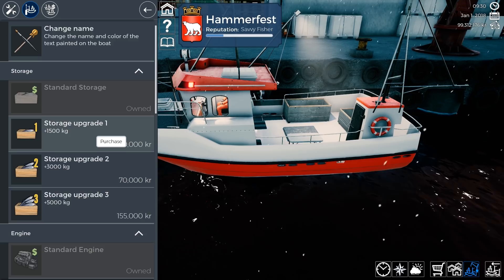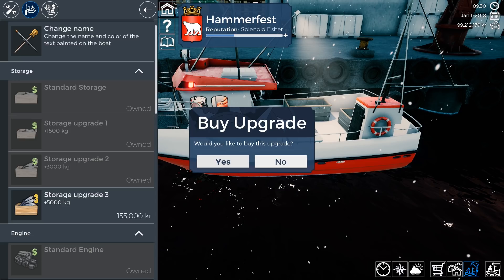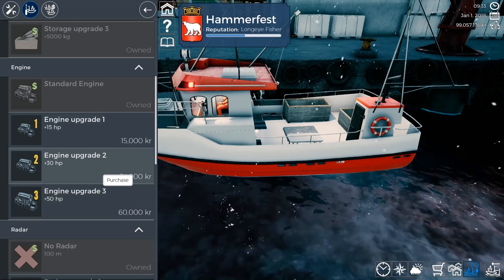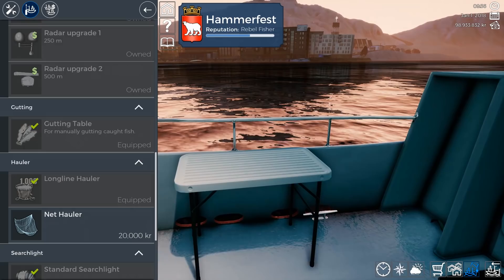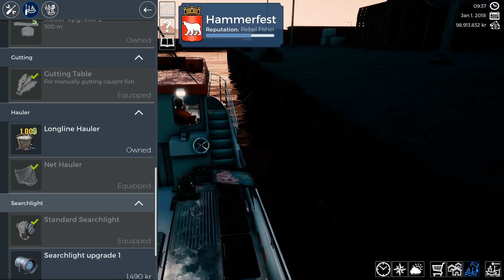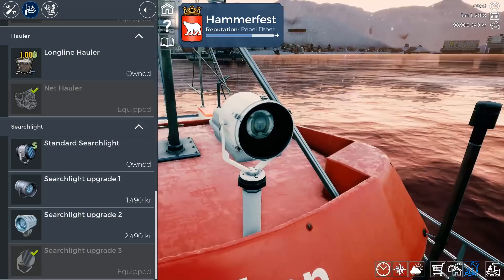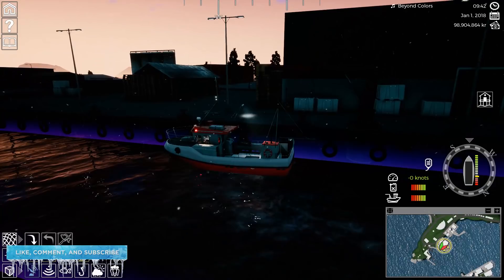Now let's go over the upgrades on the Siarcan. We can put storage upgrades of plus 1.5 ton, plus 9 ton additional. Then we can add a 15, 30, or 50 horsepower engine upgrade. There's a radar upgrade to 100, 250, or 500 meters. Gutting is done manually on this one, but we can upgrade or interchange to a net hauler. Searchlight upgrades are the same as on the Borger. Let's take her out to sea and see how she handles.